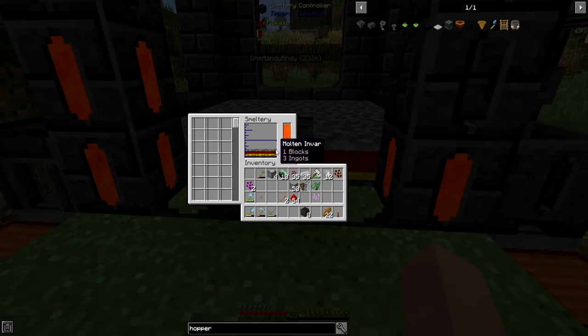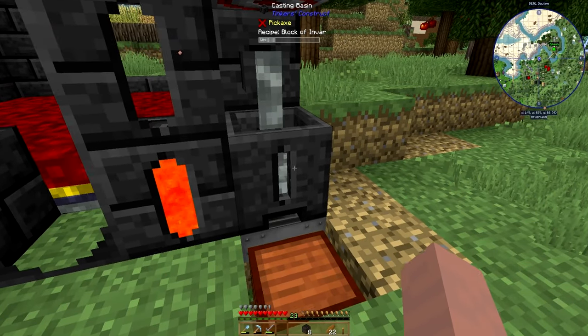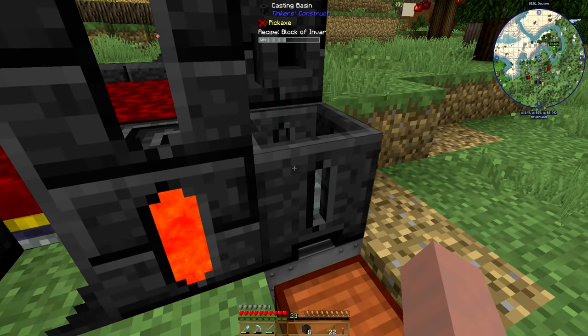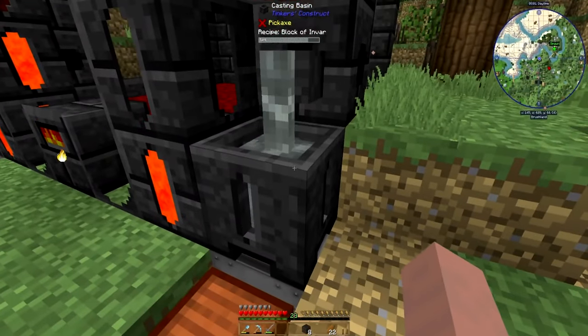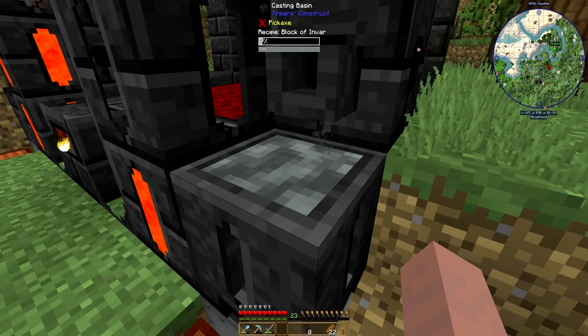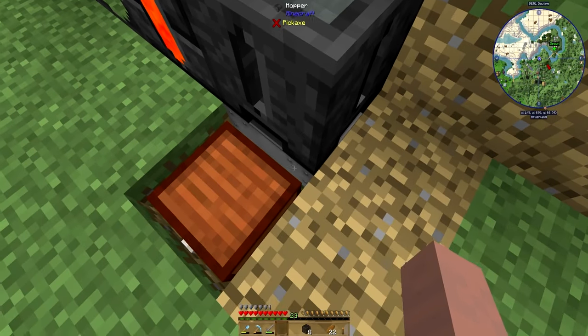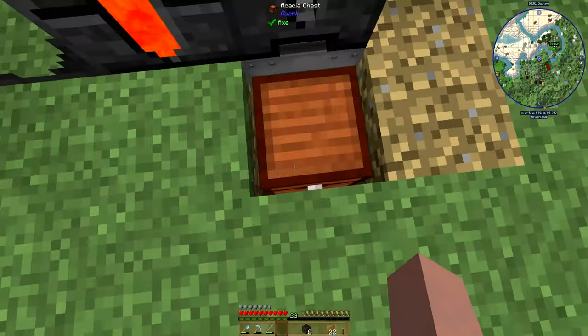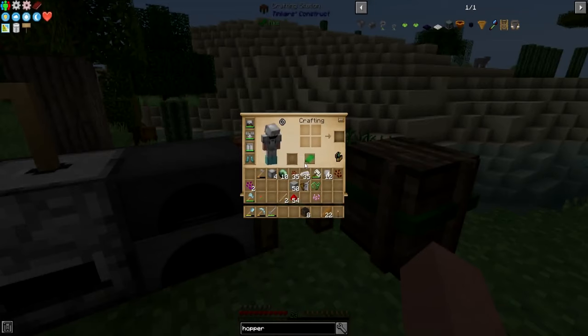Look at that — we now have made some invar, that's super cool. Let's turn that into one block — we're going to turn this on, there we go, it's going to fill up. Let's go invar — fill this up with a block of invar and then turn it off. You could leave this on indefinitely if you had it full, but we don't need to. It's going to take a little bit of time for the invar block to solidify, and when it does it's going to go through the hopper into the chest. We've got a lot of good stuff in here.